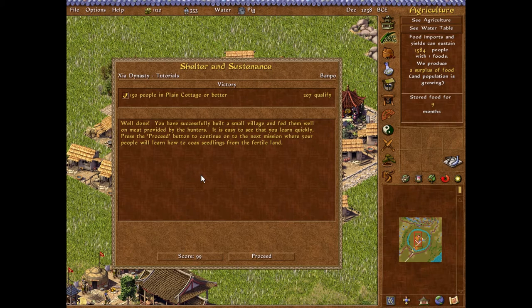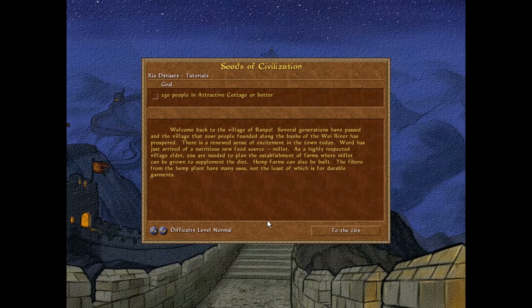Well done. You have successfully built a small village and fed them well on meat provided by the hunters. It is easy to see that you learn quickly. Press the proceed button to continue on to the next mission, where your people will learn how to coax seedlings from the fertile land. Onwards.